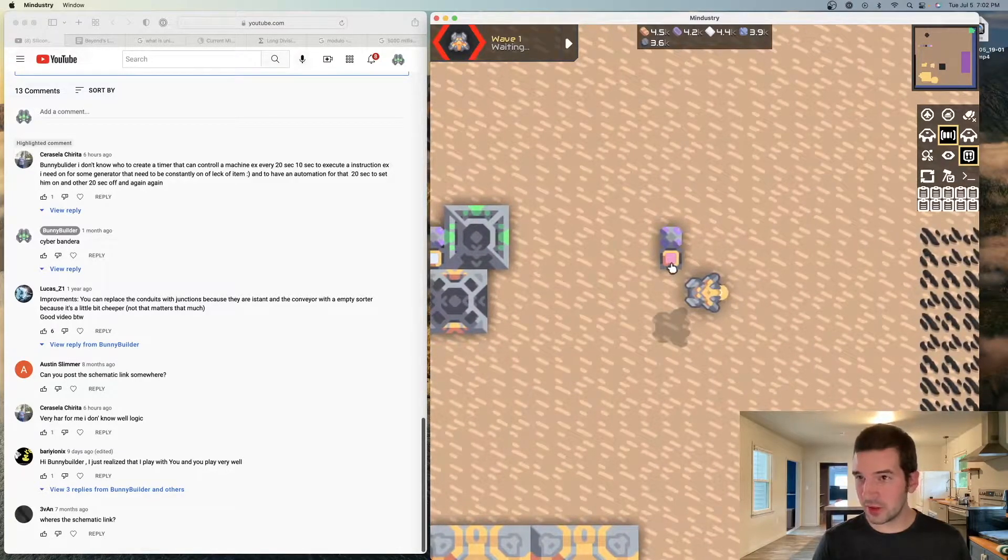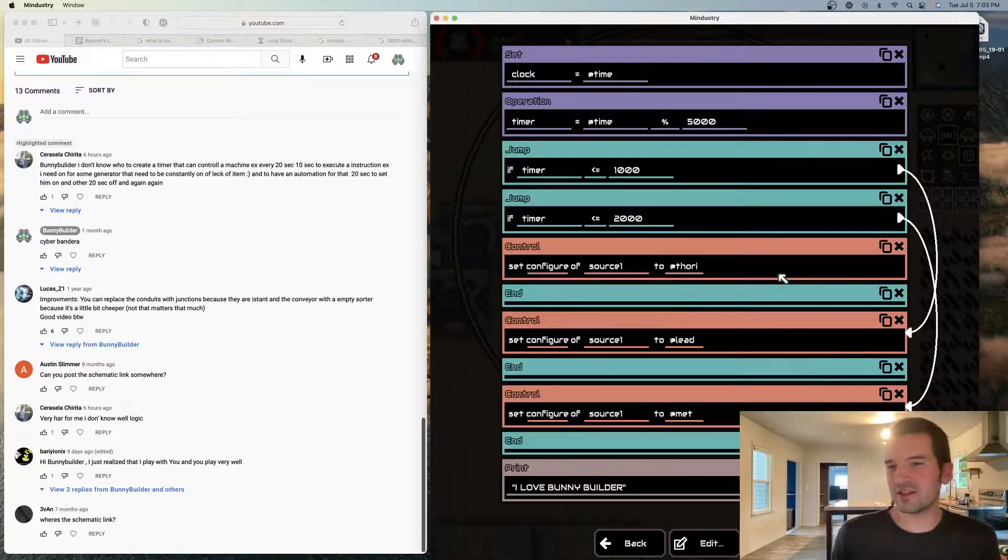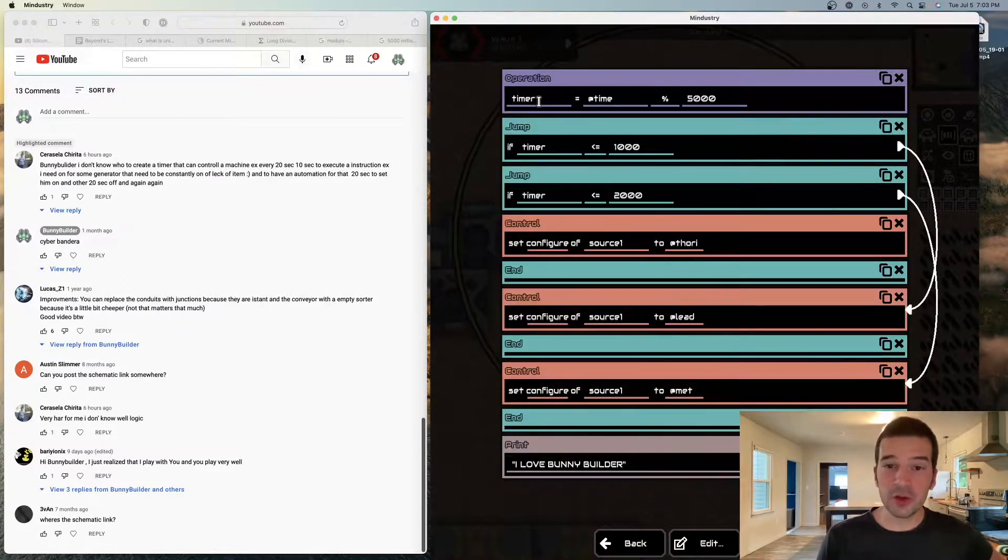Here's a really simple timer. Every one second, it goes to lead and metaglass, and then for three seconds it goes to thorium. Super easy — this is the whole code. Timer equals @time % 5,000. When timer is less than or equal to 1,000, it's going to jump to set the source to lead. When timer is less than or equal to 2,000, it's going to set the source to metaglass. And then if it's over that — so 2,001 to 5,000 — it's going to set the material to thorium. So one second on lead, one second of metaglass, three seconds on thorium.